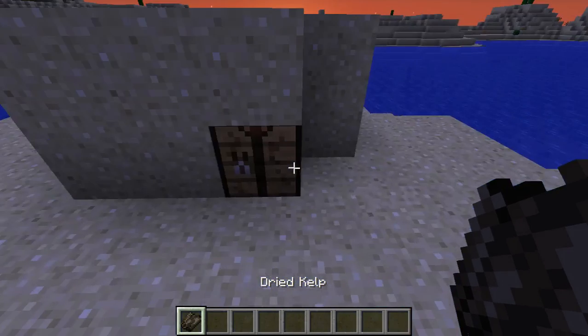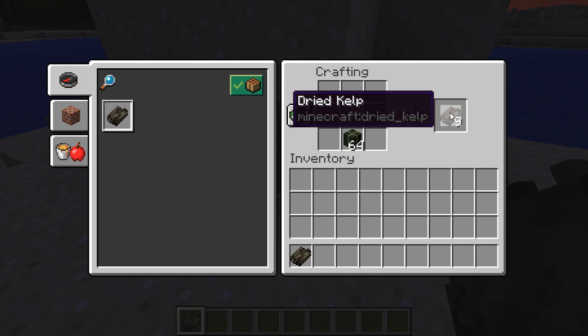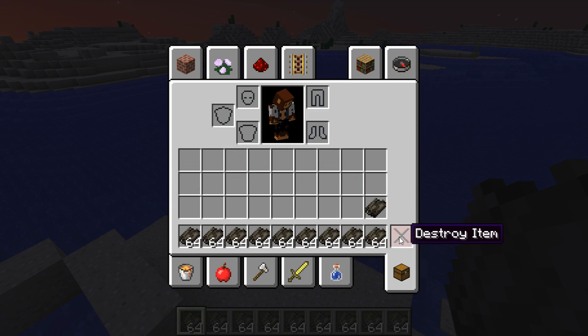Next, dried kelp is able to be crafted into the kelp blocks, which is a 9x9, which will be useful for smelting. And bonus, it can be crafted back, so it's able to be stored for the dried kelp, which is awesome.